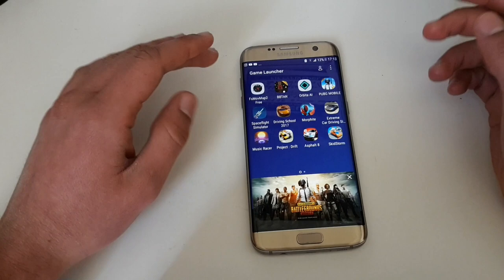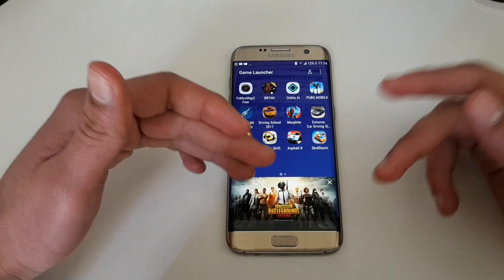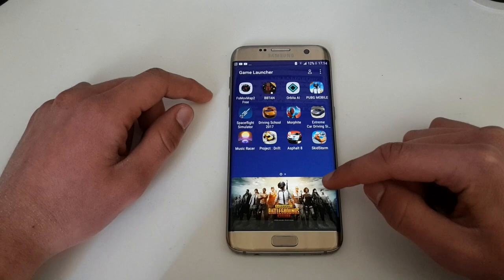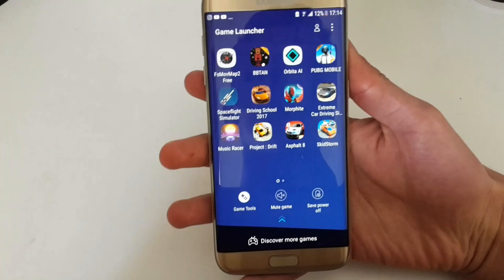So I'm using the game launcher, one feature which was introduced with the Samsung Galaxy S7 Edge. And here you can directly see we get a PUBG advertisement here in the game launcher. So let's tap this away, and you will see that I have some games in it here. I will hold my S7 Edge like this so you can see this a little bit closer.